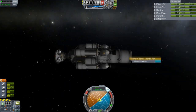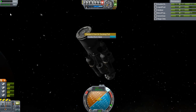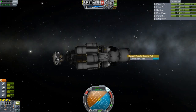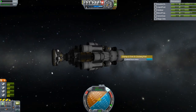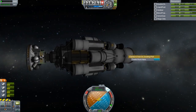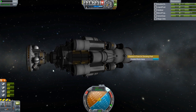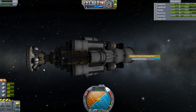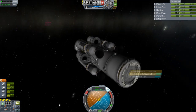I believe when I set it up I put one small docking port on there, though I'm not sure exactly where it is. This module right here is basically a converter from small to incredibly large docking port — just in case kind of stuff. You might need it, you might not, you never know.